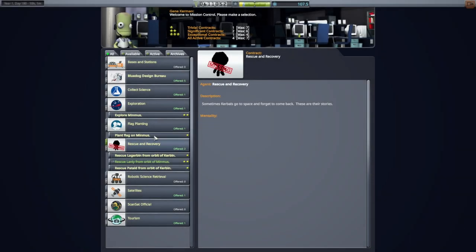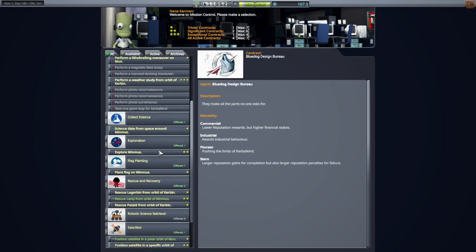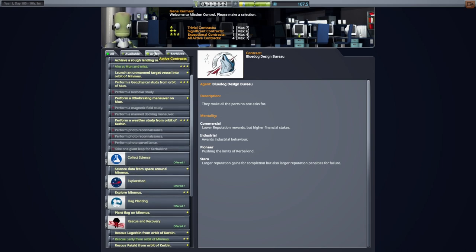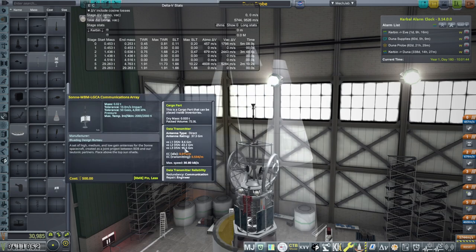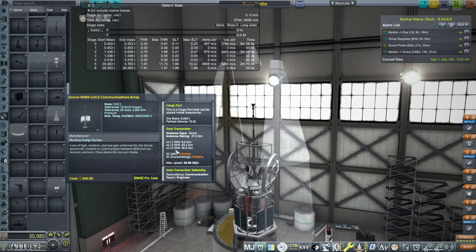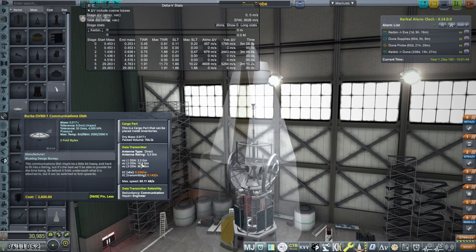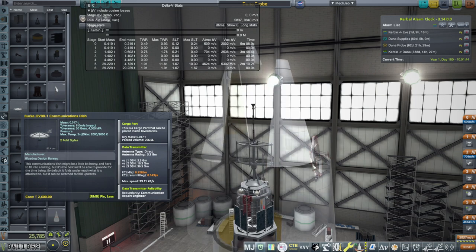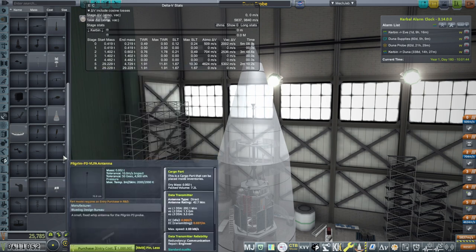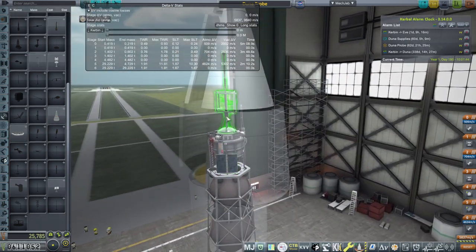Let's see if there's a contract for Eve. There's nothing about Eve — just explore Minmus and plant a flag on Minmus. Anyway, there's got to be another pure science mission. The big 43-million-kilometer communication array is only 500 funds, whereas the communication dish with about the same max speed but only 16 million kilometers range is 2600 — so we'll remove those. The high gain antenna is only 600, so we'll keep two high gain antennae plus the one on top.